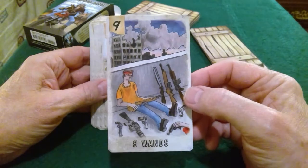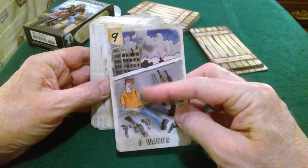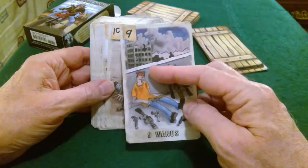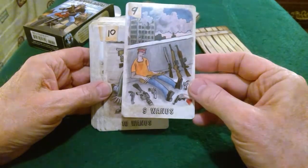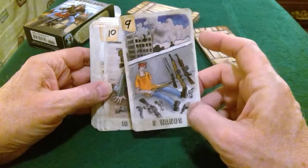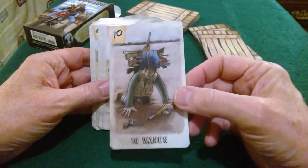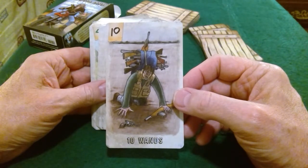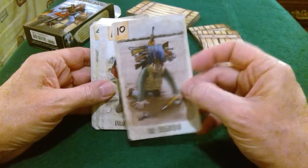Yeah, you can look at this and see a very traditional meaning — the bandage on his head, the palisade wall — just getting ready for the next shoe to fall. It's already been some — maybe that person's asleep, or that's blood and someone's dead. Ten of Wands — again a traditional type of image: someone burdened down with a load of wands, in this case guns.